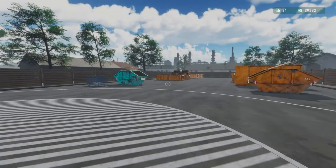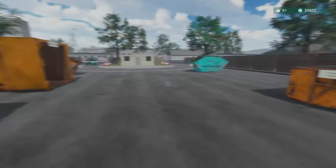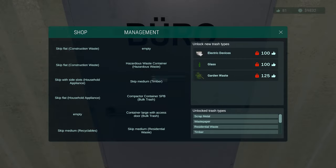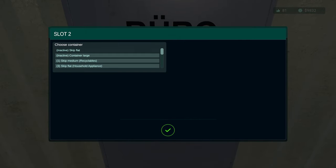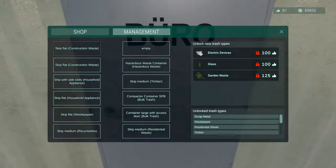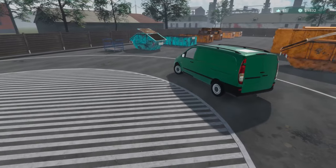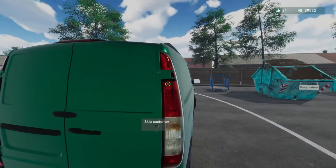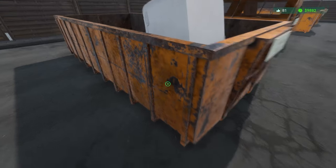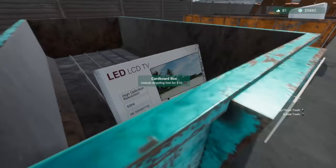We're going to do that in our free time and then we also have to power wash. We are missing a couple containers here. Skip flat - waste paper - that's what we got rid of, okay. We do have different colors we can make our trash bins. This is a fridge - household appliances. And that is a cardboard box so that can go into waste paper.